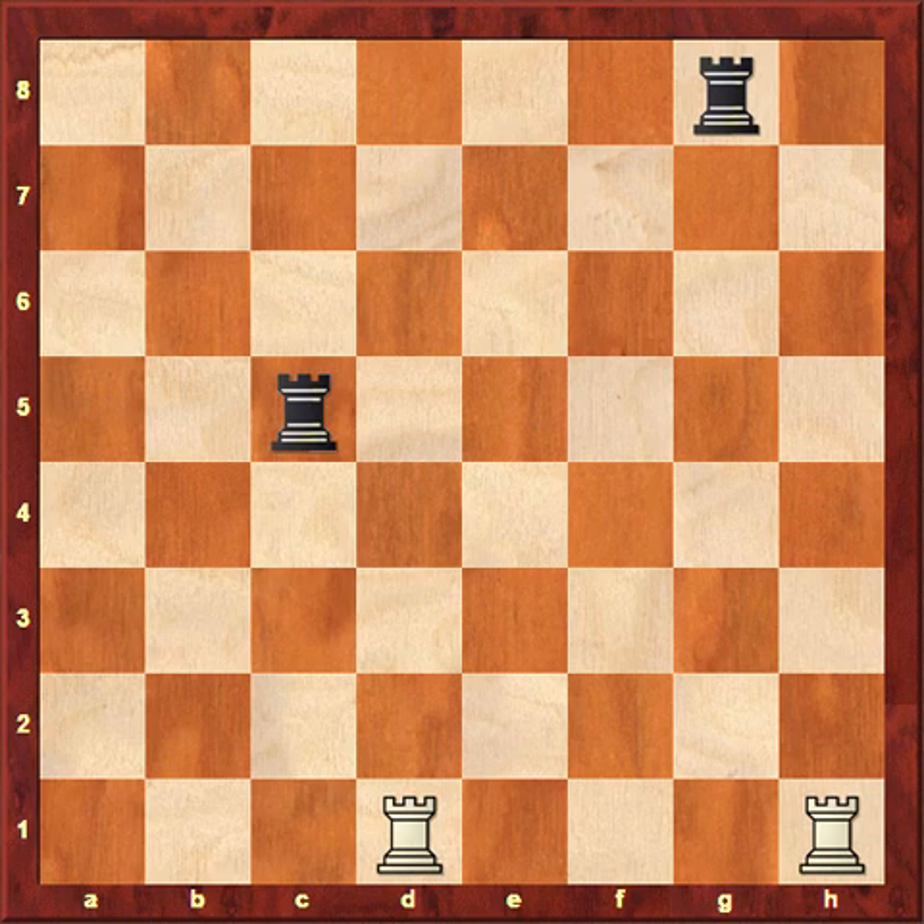In this video I'm going to talk about how the rooks move in the game of chess. It's important to note that rooks move in a straight line, and they can move as many squares as they want. They have to move in a straight line and cannot jump over pieces. The knight is the only piece that can do that.